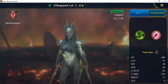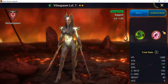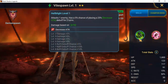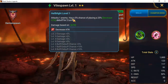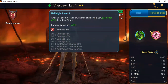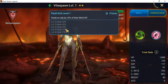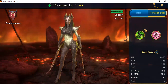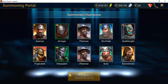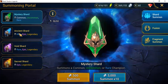I love how this picture looks — Vile Spawn. I've never built her; I've always used her as food. Her first skill, Hellblight, attacks one enemy and has a 5% chance of placing a 25% Decrease Attack debuff for two turns — that chance can be booked up to 25%. Her second skill heals an ally by 10% of their max HP, bookable up to 45%. We definitely have other champions who can do it better, so she's going into food.